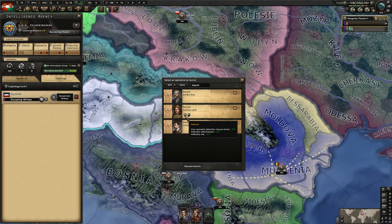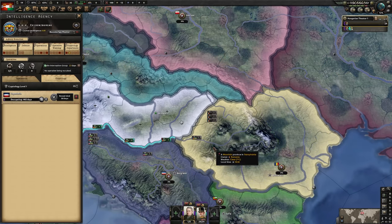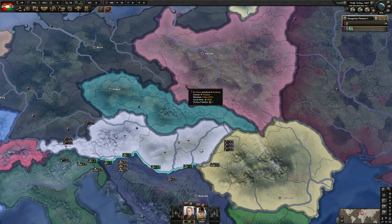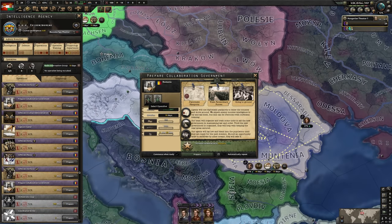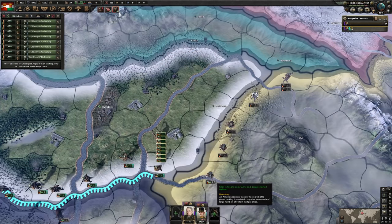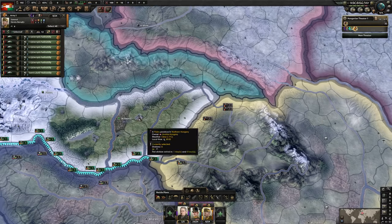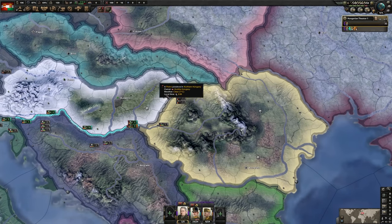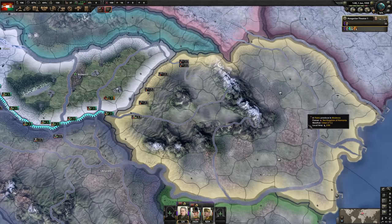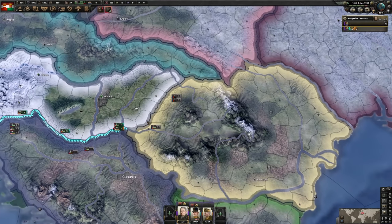Now for our last spy — fortunately a seducer, unfortunately not one that can boost diplomatic pressure easily. So it's a little more difficult to get the Czechs to like us, but it should still be fine. It's all about timing. Let's start preparing a collaboration government in Romania — the quicker we can knock those out, the better. With our paratroopers done, assign them to a general — any general will do. These units are expendable and we will be using them to snipe Romanian victory points far from the front line. The idea is to capitulate the Romanians with the paratrooper cheese.